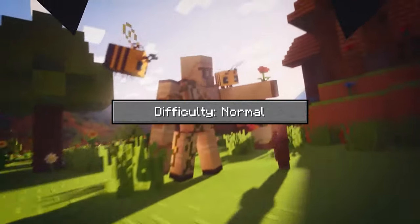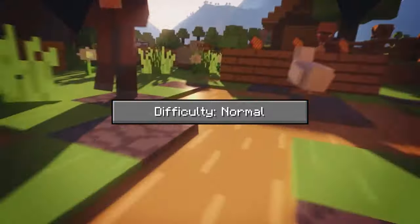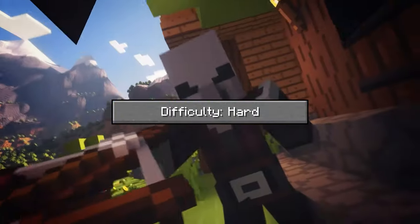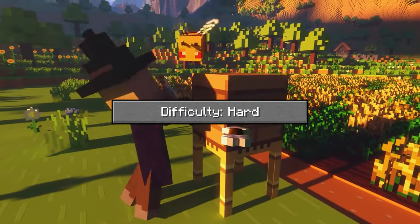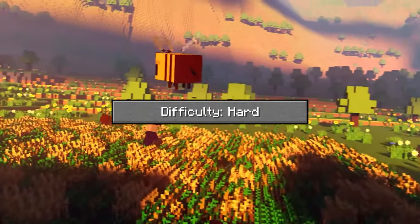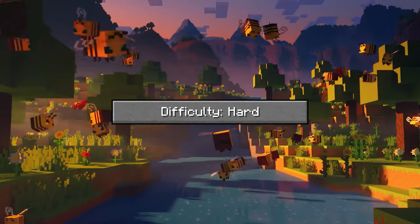In normal mode, hostile mobs spawn and deal a standard amount of damage. Just like in easy mode, the hunger bar can deplete and will damage the player if empty, and zombies will not break down doors. Lastly, in hard mode, hostile mobs will deal the most damage out of all of the difficulties, and the hunger bar can deplete and will completely kill the player if empty. Zombies can break down doors, and spiders can spawn with beneficial status effects such as speed, strength, regeneration, and invisibility.